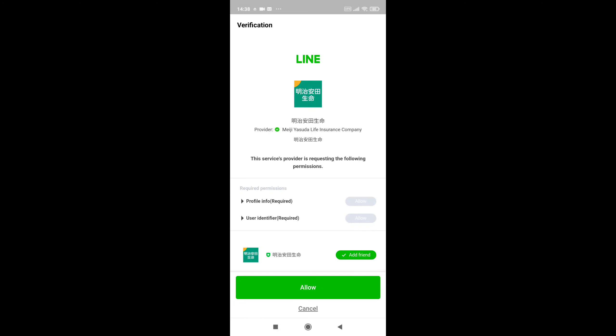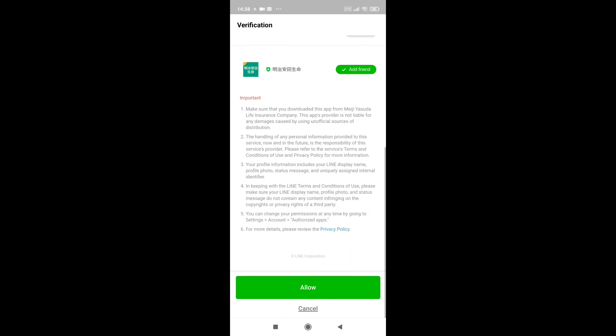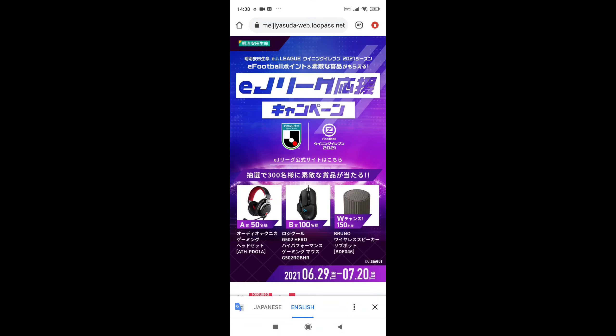After selecting that green link it will take you into the Line app automatically. You just need to click Allow. Whenever you click Allow it will go into a new interface.